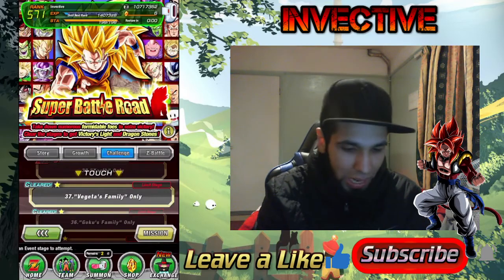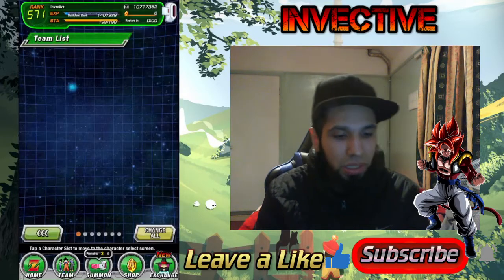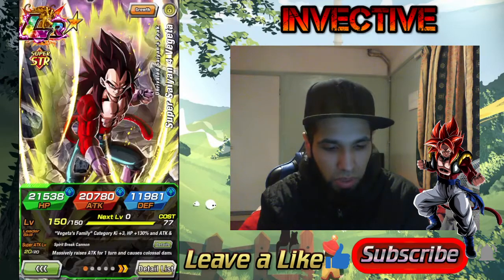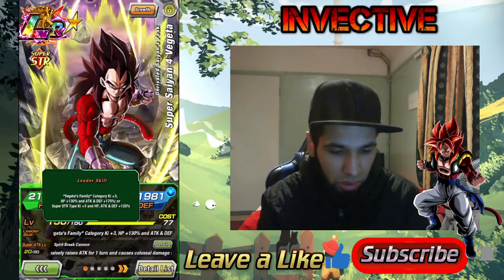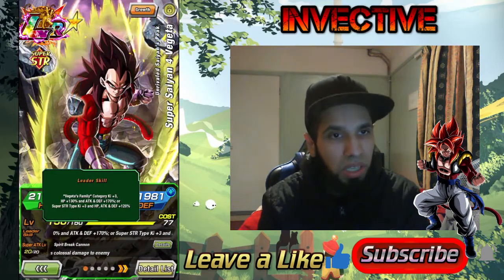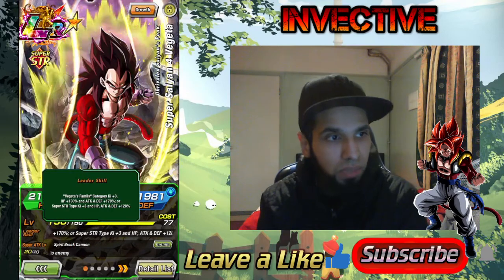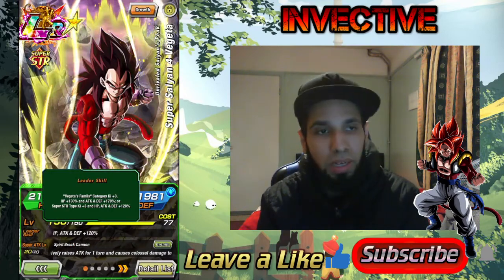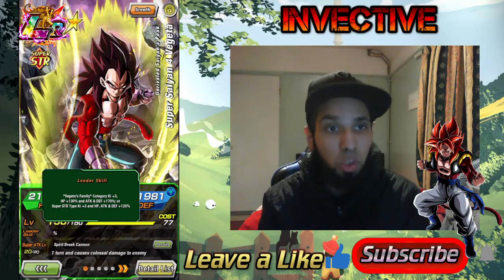Let me show you guys the team I used to beat the event. I'm using Super Saiyan 4 Vegeta as the leader with the Vegeta's Family leader skill. The only issue is that the best leader skill you're looking for is 170 or 150 in HP and defense — you want higher HP and defense.